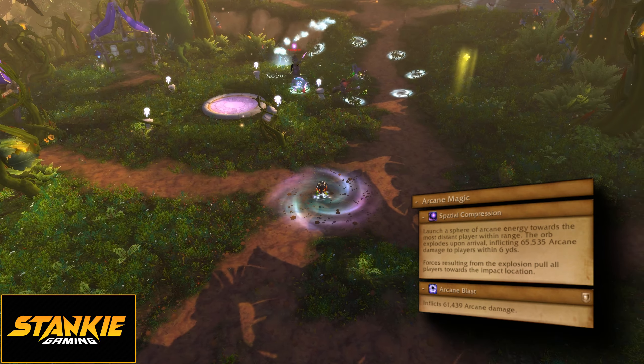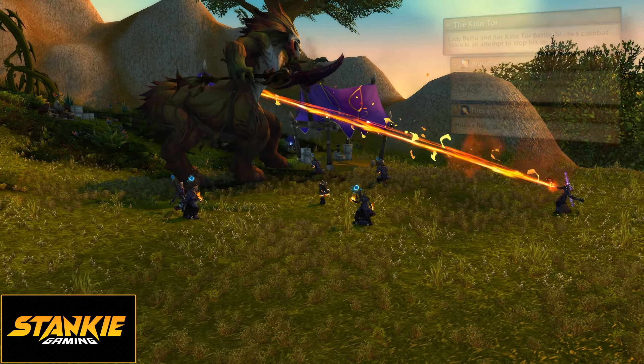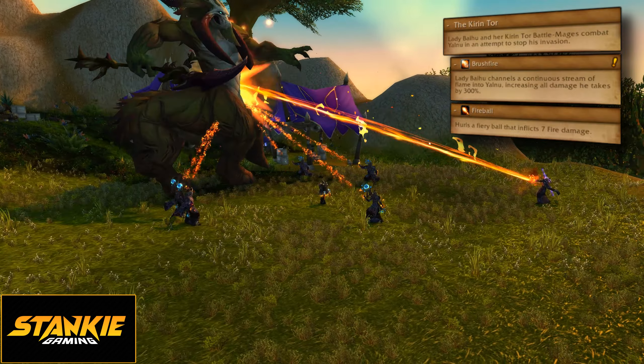For frost, it's Frostbolt and Glacial Fusion — avoid getting popsicle-ized by the orbs. And for arcane, it's Arcane Blast and Spatial Compression, which throws an arcane orb towards a player's location, but when it detonates it pulls all players towards its location. This targets the furthest away players, so you can bait it. Now due to Growing Infestation, you'll get overlaps like Glacial Fusion and Spatial Compression simultaneously, so you'll get pulled towards it while needing to dodge frozen orbs.